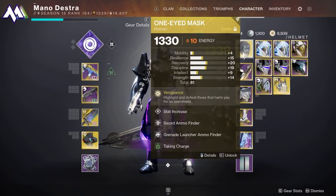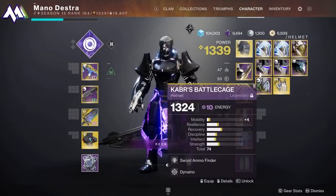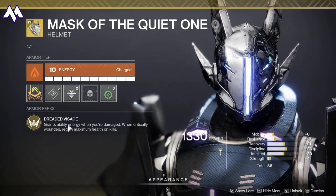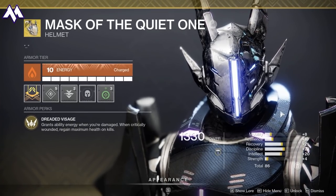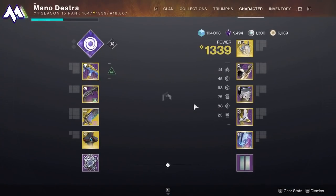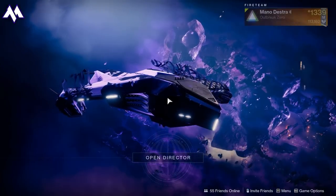There are lots of Exotics you can use. You can use One-Eyed Mask, which will give you an Overshield if you destroy a target that's highlighted. Mask of the Quiet One will give you more Ability Energy when you're damaged, and when critically wounded, you regain maximum health on kills. You can use Dune Marchers or Syntheseps. I've done this with lots of different builds on my Titan and I'd recommend that you experiment. I am going to be using Bubble Titan, and you'll see why at the very end when I'm fighting the boss. Enough talk — let's show you the actual run.